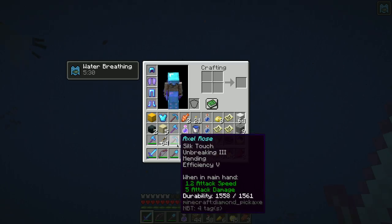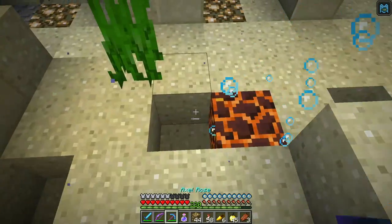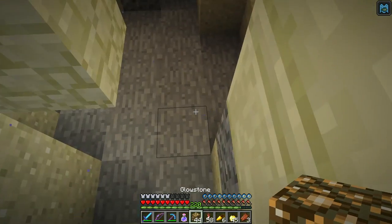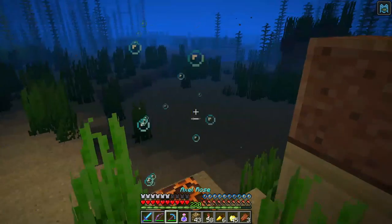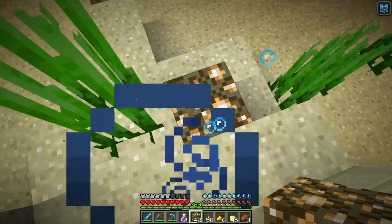Let's go get some of that magma — those magma blocks — because that could become useful. I know I can make it, but there's some right here. There's another block over here. They also emit light, which is kind of nice.